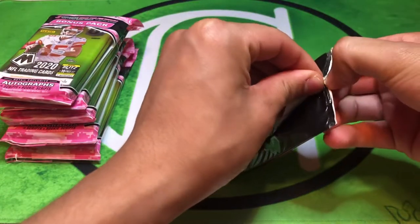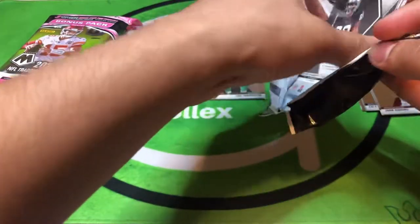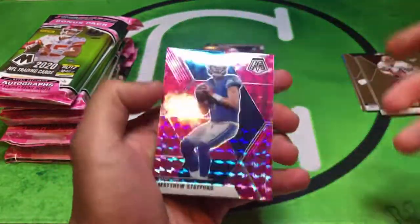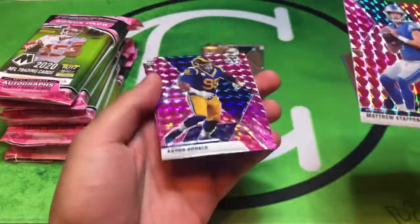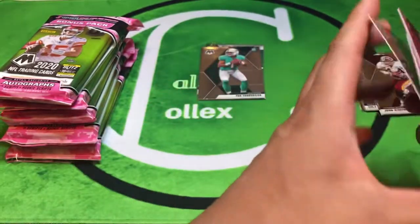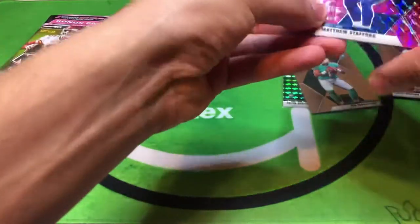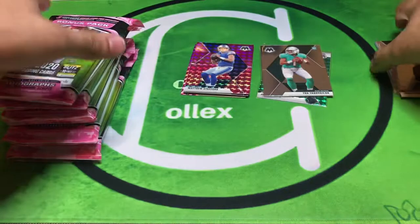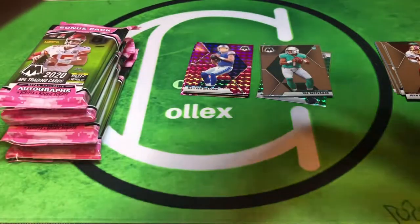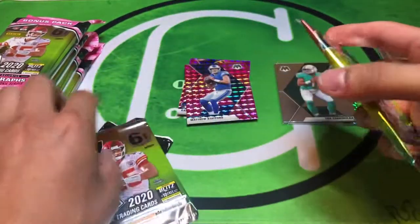Off to a great start. Tua just made his debut - he didn't do too much, but his team got the dub and the Dolphins are looking good. They've got a legit coach in Flores. Next up we got Stafford in the pink pack - Donald, and then a Waller - no wait, Brian Edwards. We'll put the pink cards to the left. Tua in his first game got the dub, so that's already better than Burley and Herbert.